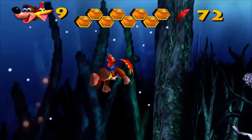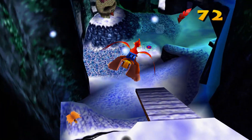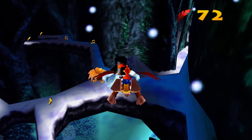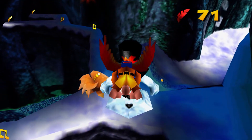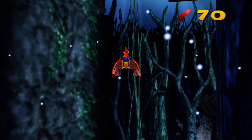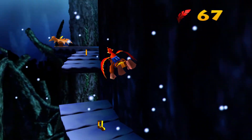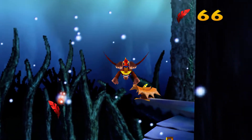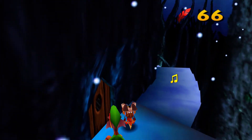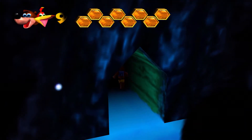Such weird map design in Yooka-Laylee. Even in the first level there are all these walls around the edges where occasionally there are quills to collect, but for the most part it's just visual design. You can get up there, so they had to make it solid objects — whereas if it was an N64 game those walls around the perimeter would just be inaccessible. Speaking of pointless areas with nothing in them — round four.